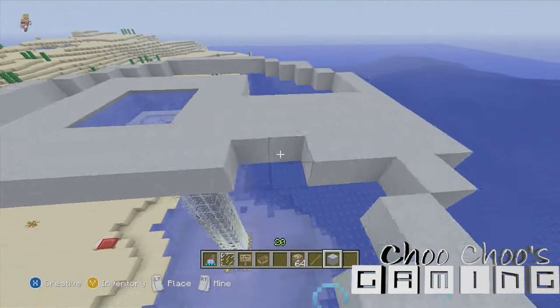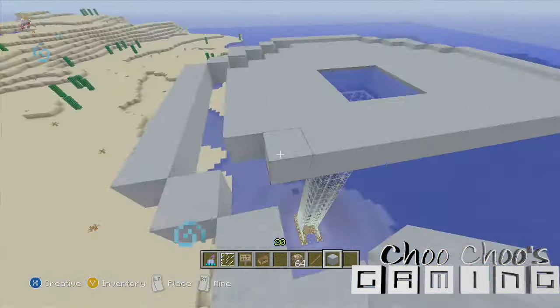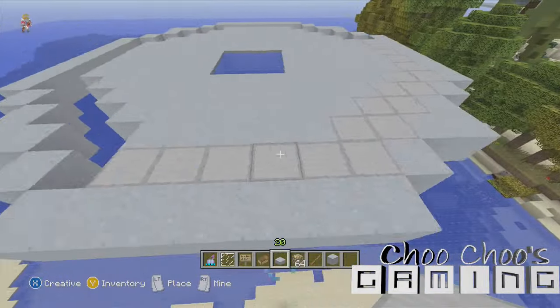It doesn't look right if it's made directly in the middle because the UFO doesn't look balanced. Do the circle up to the back a bit, then fill it all in — fill in your base except leave one line around the outside just for detail. Some people add glass in there; I just add in a few stone slabs.